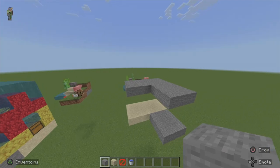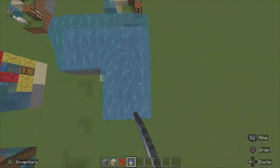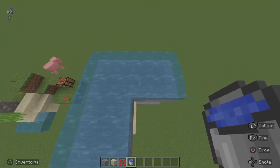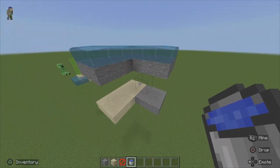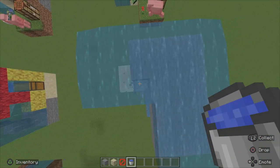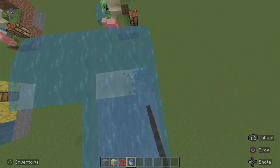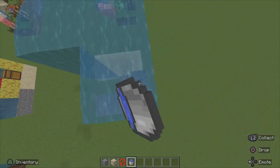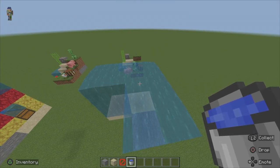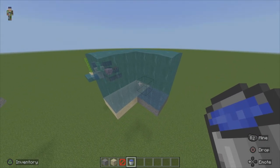Now that we have all that complete, we've got to grab our water bucket, come in from the top, and place water all over the stone blocks that we just placed. You're going to want to make sure everything adds up — no leaking, nothing falling out of the build. Once that's done, break all the stone you just placed and everything should line up nicely. The reason we can't place water directly on barrier blocks is because they react just like stairs or a fence would — the water leaks right through. So just like this, we've got all the water filled in and everything looks nice.